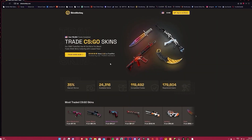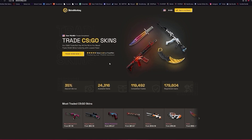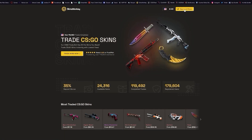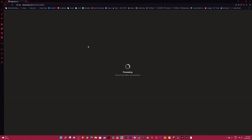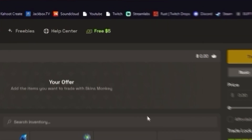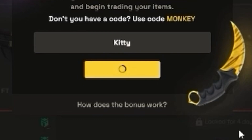This video is sponsored by Skins Monkey, the new easy-to-use skins trading site rated 4.9 out of 5 stars on Trustpilot. Simply click 'Sign in to Steam' in the top right of the screen and sign in with your Steam details to get started. Before you start trading, click 'Free five dollars' up top, enter code 'kitty', claim the bonus, and get up to five dollars on your first trade.